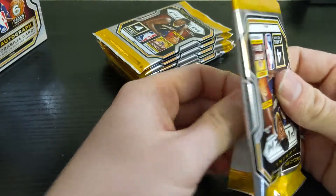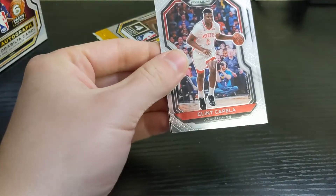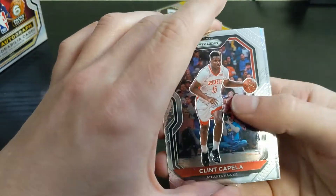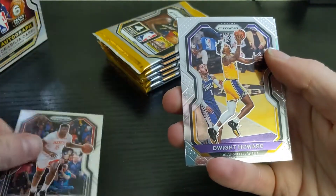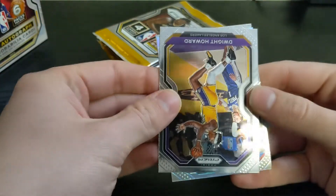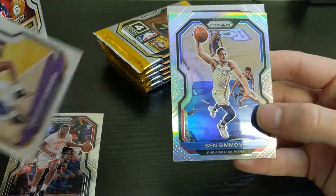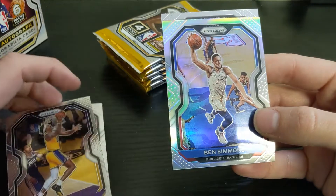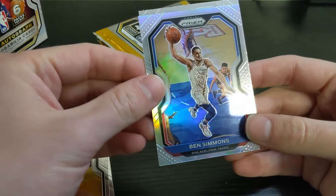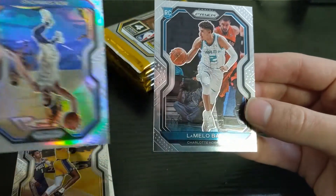We start off with Clint Capella, and we do have a silver in here — Dwight Howard behind him. It's a sixer, not a rookie — Ben Simmons. That's not bad; you're going to get a sixer veteran, either him or Embiid. And behind that is a rookie — I like those colors, nice.